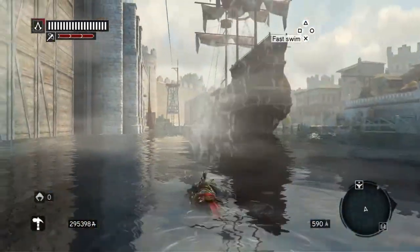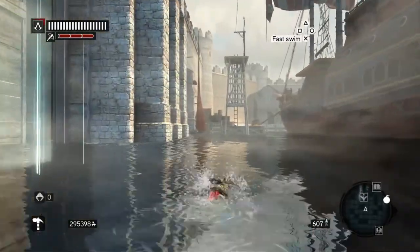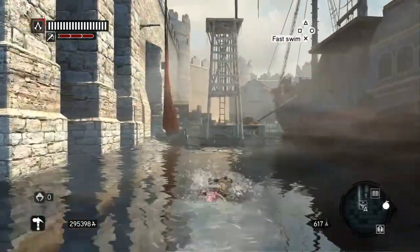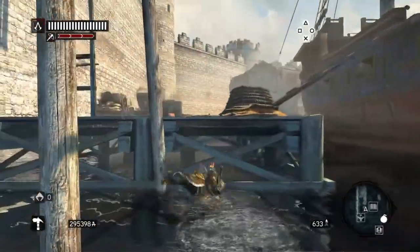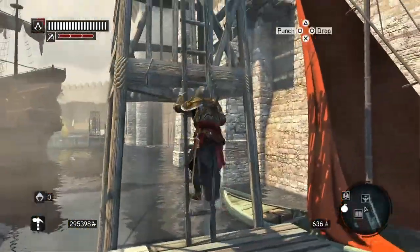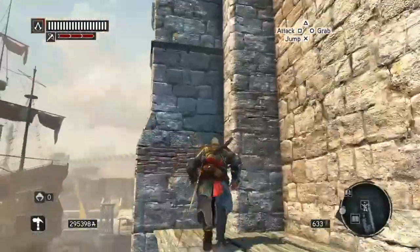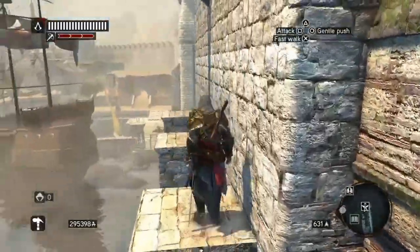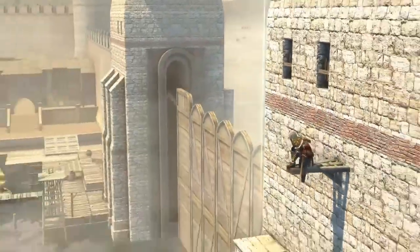We've got to swim over this bit, and then we're going to climb that tower in front of us there. Much easier to do this now that the Arsenal District is all sorted out and we haven't got people chasing us. And then climb up here, jump across here and then jump up and that's the viewpoint. So let's do that.